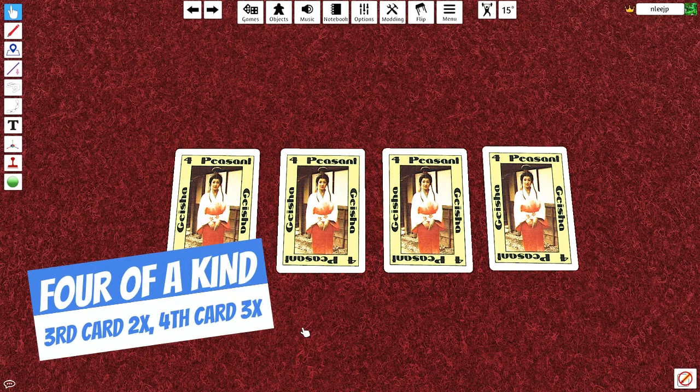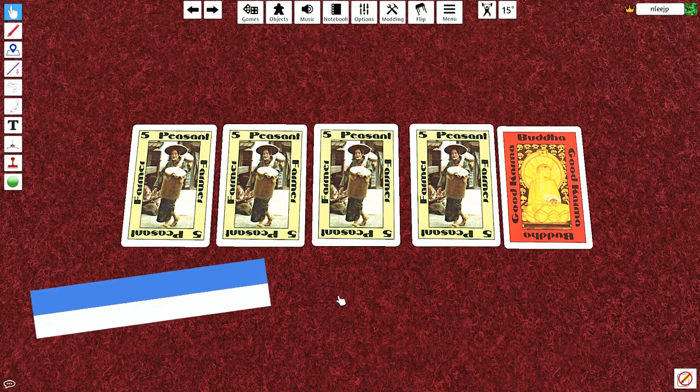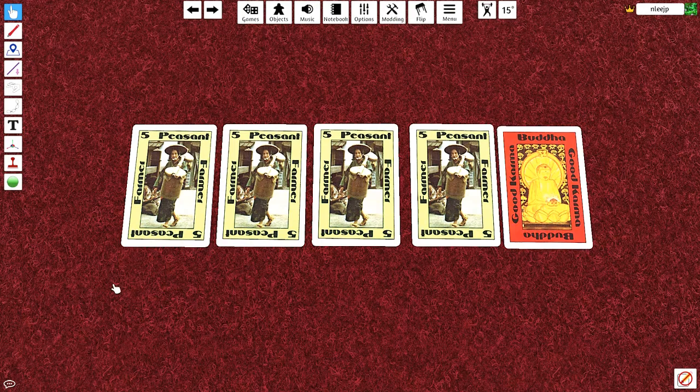The next option is 4 of a kind. It scores the same as 3 of a kind, then triple the 4th card value. So for example, 4 Geishas would be 4 plus 4 is 8, double the next card which is another 8, so that's 16, and then triple the next one, so that's 28. In the lucky case where you have 5 of a kind, which can be accomplished by having a wild card, you add it up as for 4 and then quadruple the value of the 5th card. So you have 5 plus 5 is 10, plus 10 is 20, plus 15 is 35, plus 20 is 55.